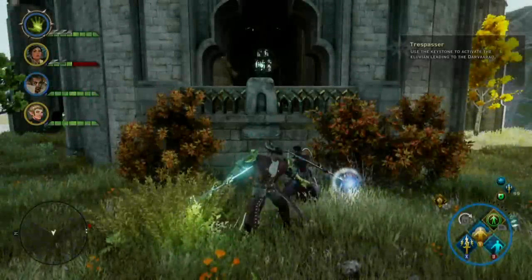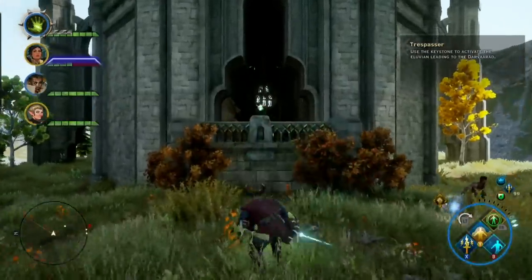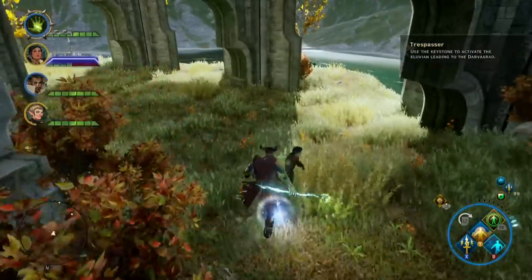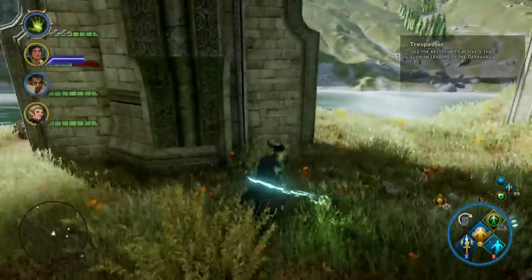Dragon Age Inquisition Trespasser DLC — I'm going to show you how to get 200,000 gold. This is in the Ancient Grove area, one of the first areas you go through when you go inside the Illuvian.